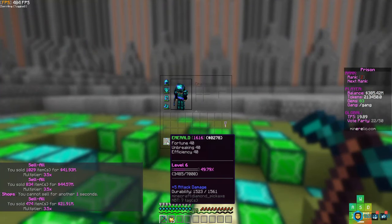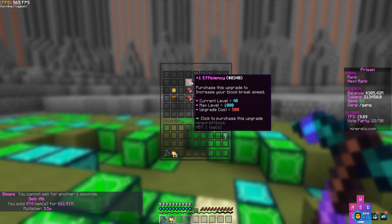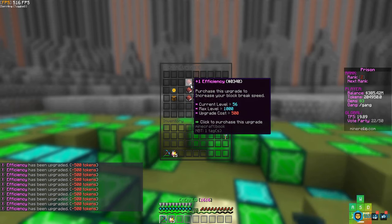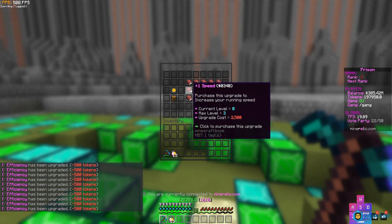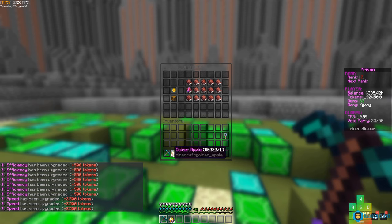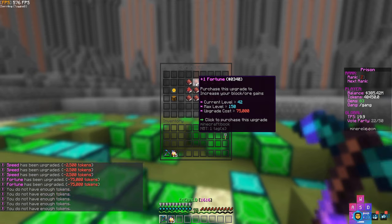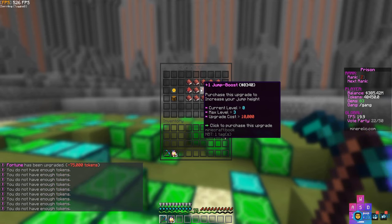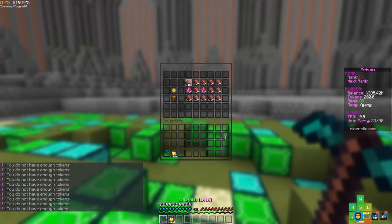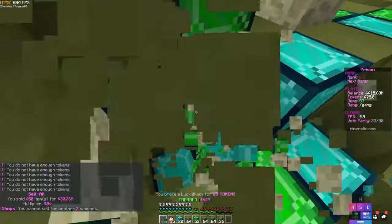We have a lot of tokens, so I'm gonna custom enchant our pickaxe a bit more. Efficiency is at 40 right now — let's push it up to 70. Efficiency 70 — okay, that's the max. Let's also turn up Fortune. And I'm just gonna buy some random stuff. Okay, we're officially done with our tokens — but holy crap, this pickaxe should mine way faster now.